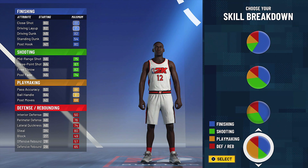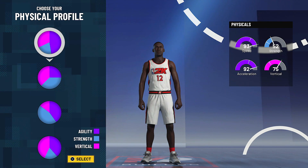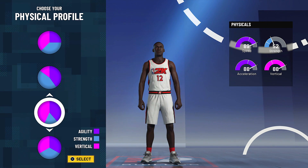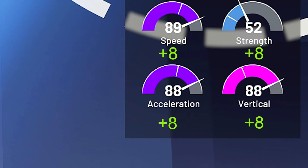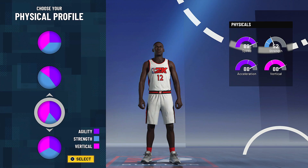This will get us as close to Morant as possible. Now usually in the demo I go with the speed pie chart, trying to get him as close as he would be at 99 overall in the full game — but that's not really my first choice. When it comes to his physicals, I'd go with the vertical and agility pie chart. Even if we don't know how much vertical will affect the point guard in 2K21, I wouldn't want to miss out on a 96 vertical, 96 acceleration, and 97 speed. So for the sake of this demo, I'm going with the vertical and agility pie chart.